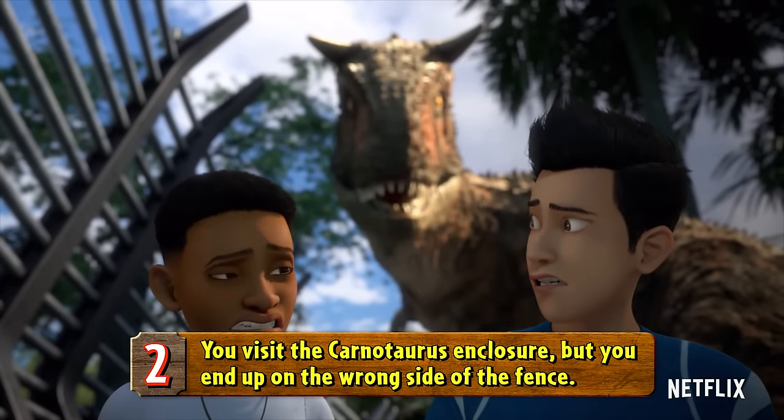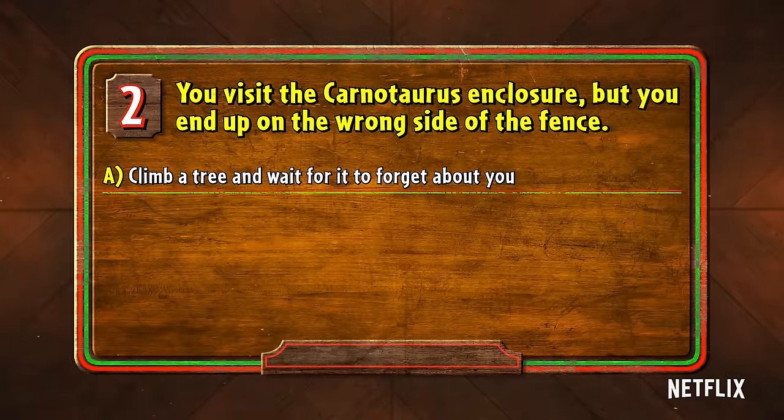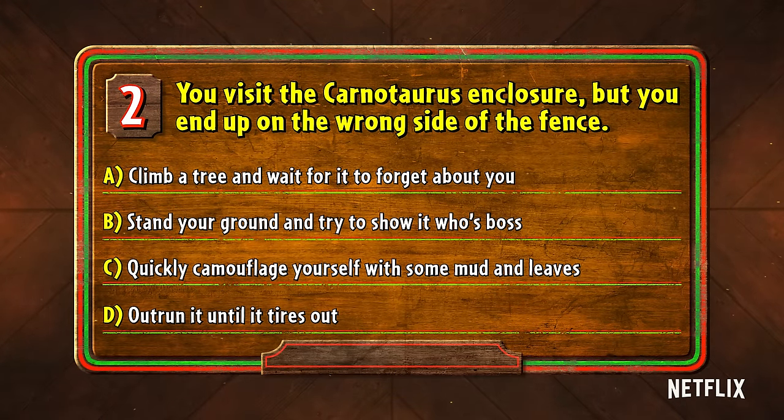Number two: you visit the Carnotaurus enclosure, but you end up on the wrong side of the fence, and it's hungry. Do you A, climb a tree and wait for it to forget about you; B, stand your ground and try to show it who's boss; C, quickly camouflage yourself with some mud and leaves; or D, outrun it until it tires out.